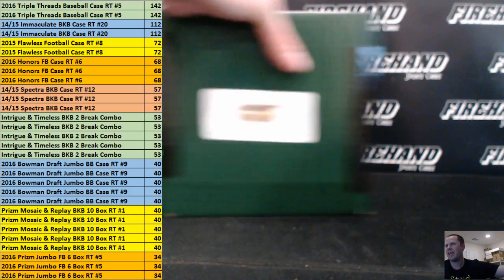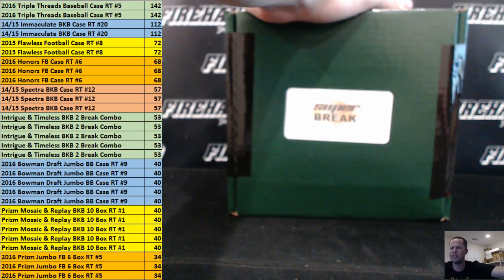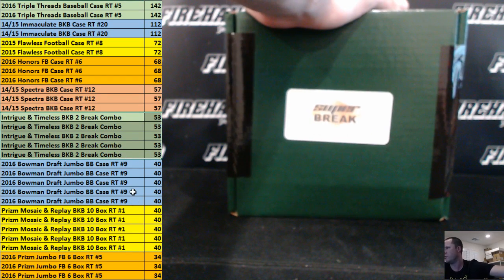Alright guys, here we go. Mega filler number 78. This is the 80 spotter, our first ever 80 spotter. If you land in the top 40 after we click the randomizer, then you get one of the breaks listed on the left side of the screen. Two spots on the triple threads, 18 boxer, immaculate basketball, 14-15 full case, a couple flawless football spots, some honors football, some spectra basketball. If you land Intrigue and Timeless, that is two different basketball case breaks, you'll get to be in two breaks — a case of Intrigue and a case of Timeless Treasures. Together those breaks combined would cost you 53 bucks — that's the two break combo.